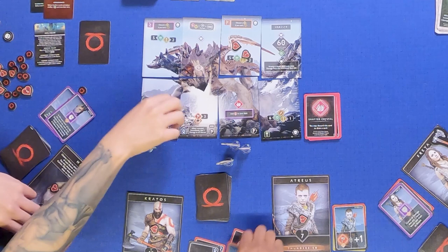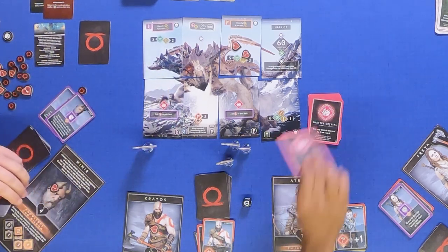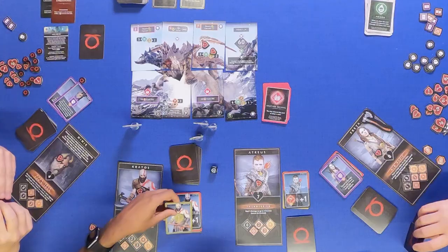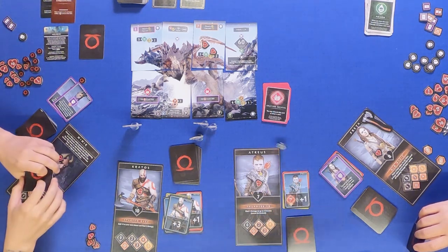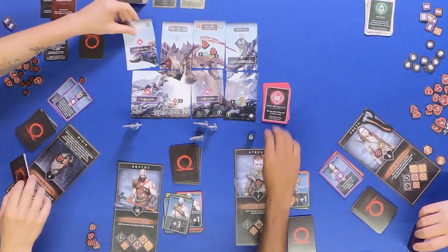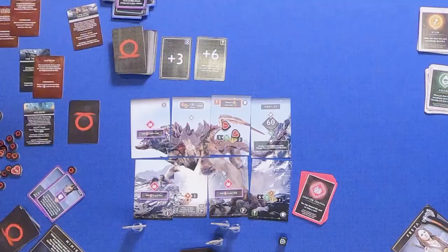Same thing here — you got a Shadow Crystal. Excellent, it's at the top of the deck. Now I'm going to do a brain's attack for six. And you got yourself a second Shadow Crystal, also at the top of the deck. Cool. Let's see what happens.